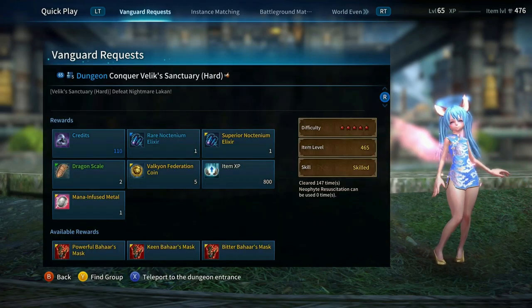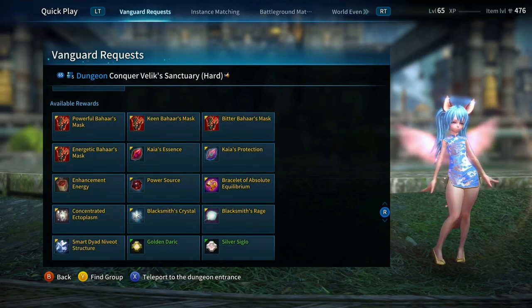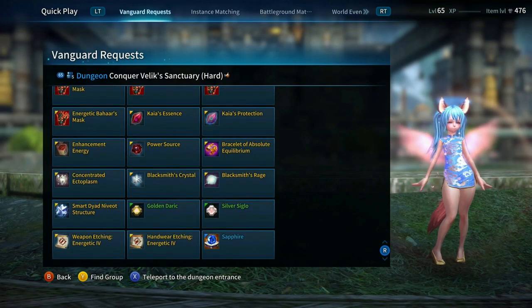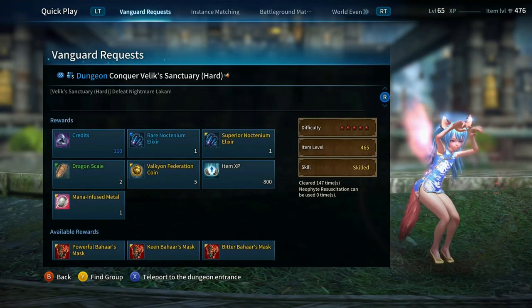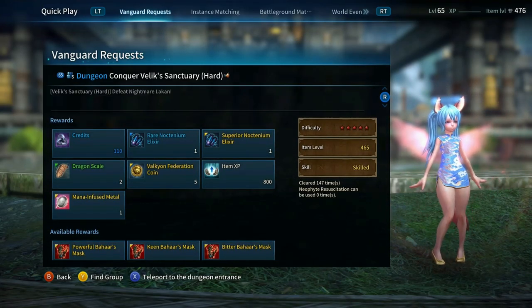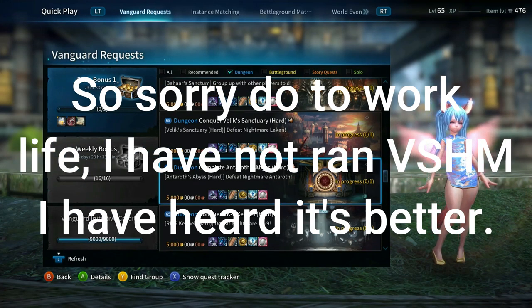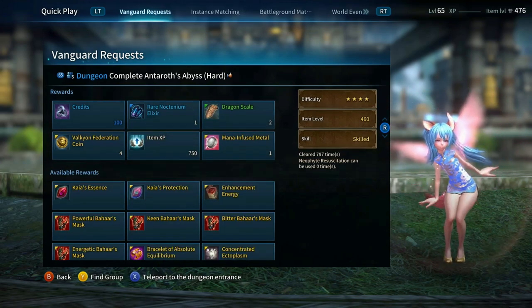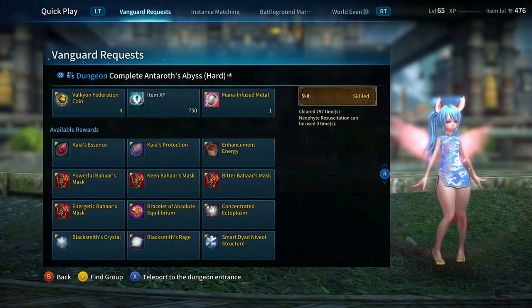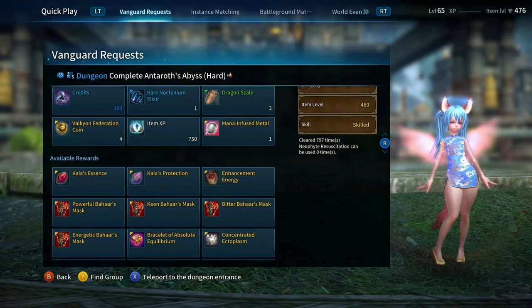Within that, we also have Velik Sanctuary Hard Mode. Velik Sanctuary Hard has not been changed; they haven't added anything. As soon as I run the dungeon, I'll be able to give a better idea on the HP, how bad it is, how different it is. AAHM — the teleport is back in the game. They've also made it a 460; as you can see, it has everything that a 460 should.